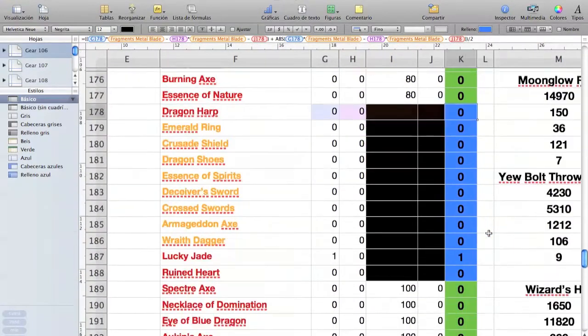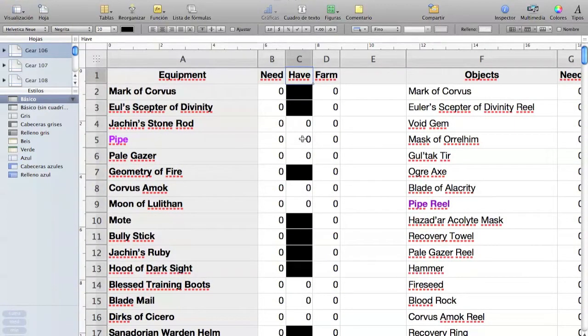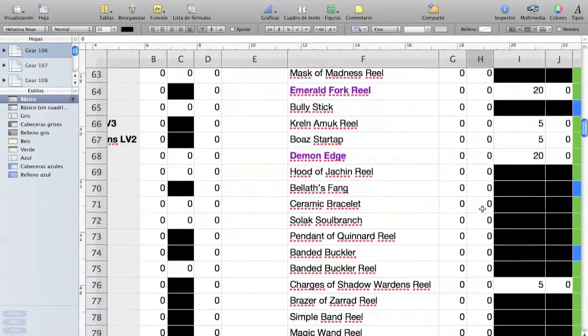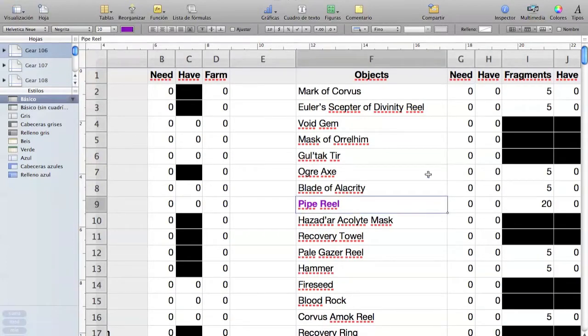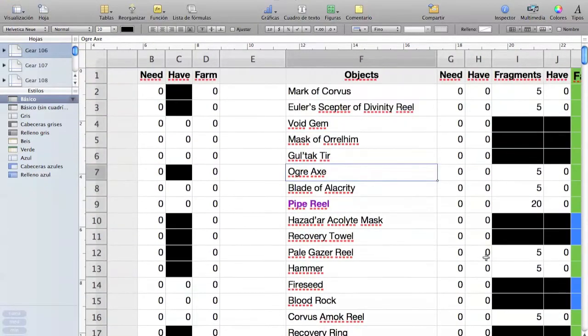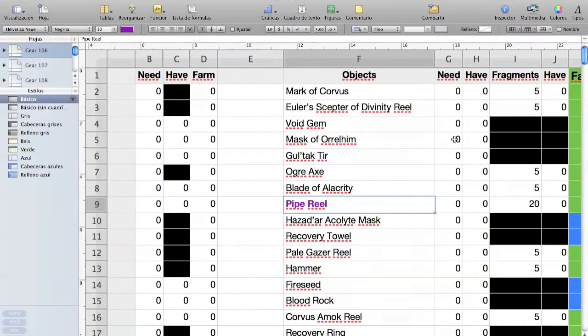This spreadsheet directly takes all of that into account. All you need to do to know what items you need to find is write down in column B how many you need, and fill out column C — how many of the non-black items do you have. Column H is how many of those material items you have. If you're a high-level player, you probably don't care about the blue ones — you can skip them and just put 200 for anything you already have plenty of.